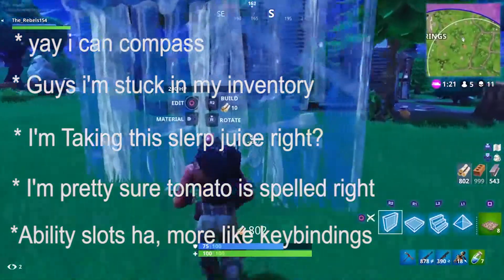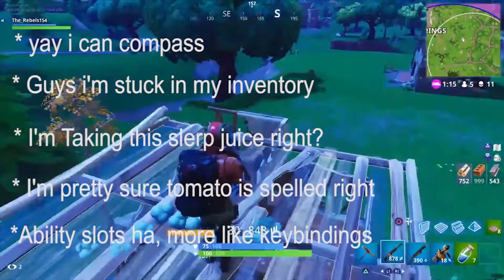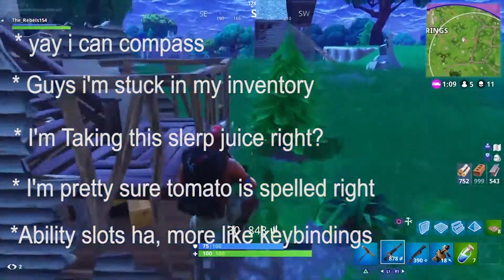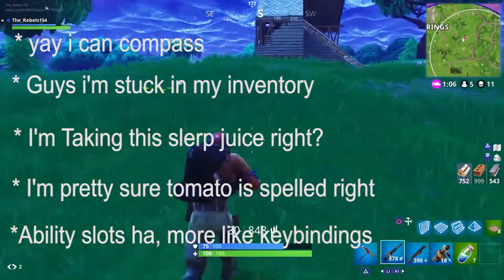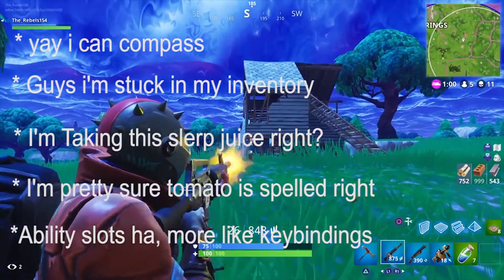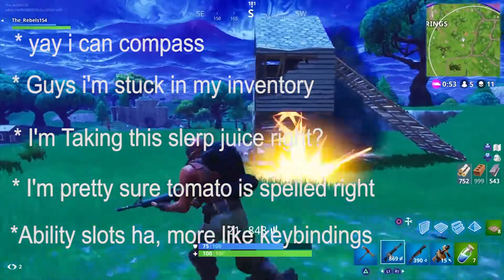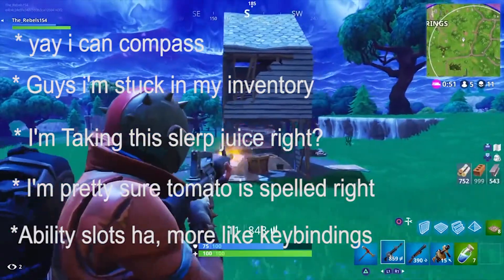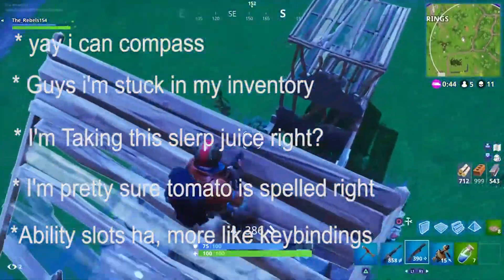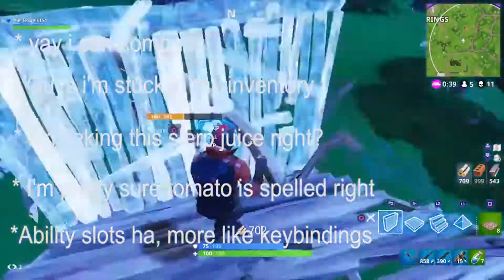Fixed the issue where the show net status HUD option would be reset to off after restarting the game. Fixed the issue that caused consumable timers to not be displayed when using a consumable immediately after canceling one. Fixed a spelling error in Tomato Head — good job, Epic. Fixed the squad comms wheel, which can now be closed with Circle on PS4 and B on Xbox controllers. Weapon slot keybinding slots are no longer called ability slots in the input menu. And that will be it for UI.